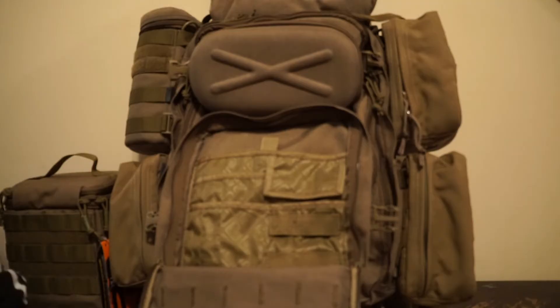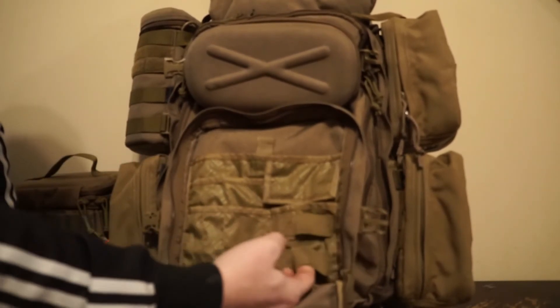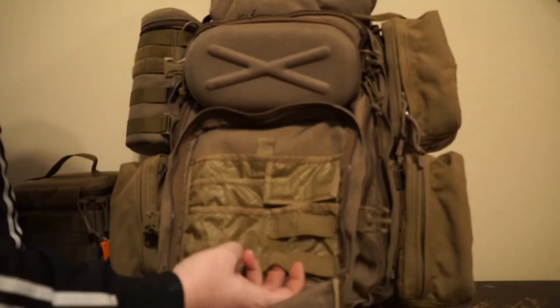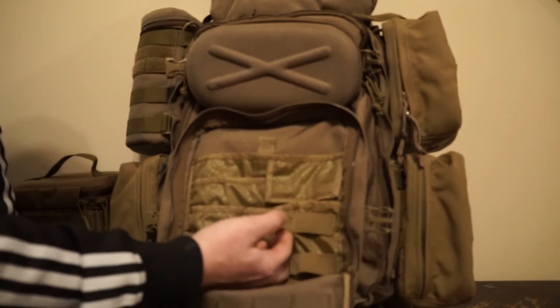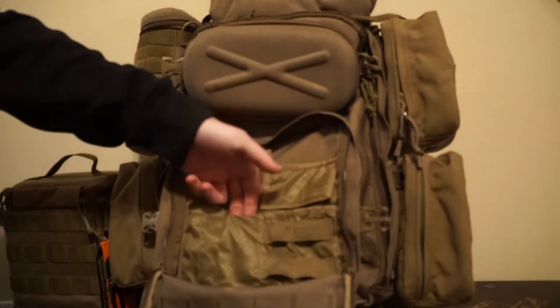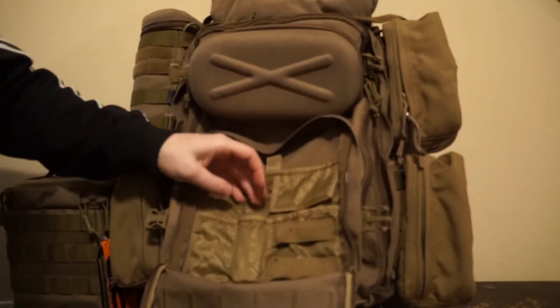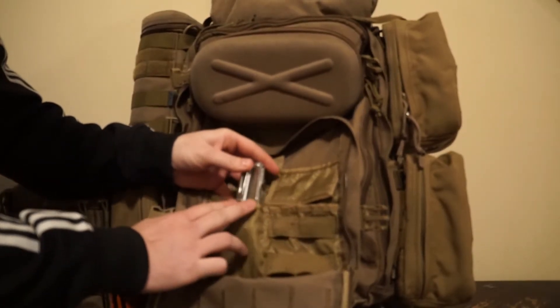Inside you have a nice administrative pouch. You have two sets of loops here, little stretchy fabric loops. I put a Glock 17 mag in here usually, and on this side it's a little too small for a Glock 17 mag but you can stretch it out to work. If you don't want to do that you can put a flashlight or a baton like an ASP. You have your two pen holders, a little pouch — maybe a multi-tool, that would fit right in there perfectly.